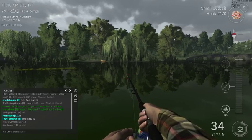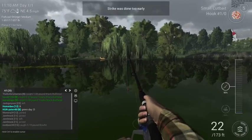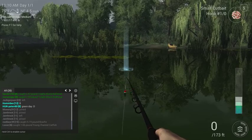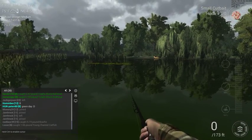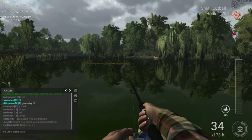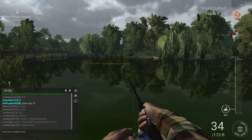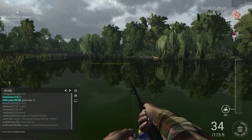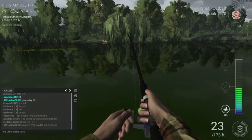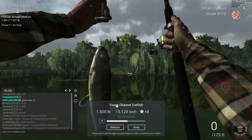I call it the catfish hole — right in between the green and yellow kayak. I'm gonna reel it in and cast it right back, because we want it to drift back toward the yellow kayak. Cast a little ahead by the green one — this is the sweet spot, this is where all the catfish are. Today's not really a great day for catfish because the fishing times aren't ideal, but we've got one popping up!